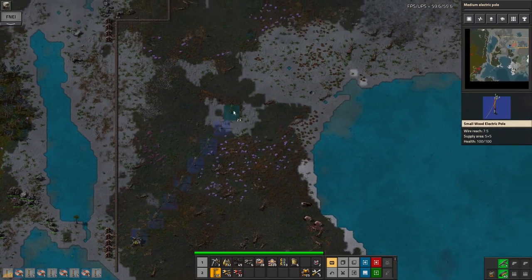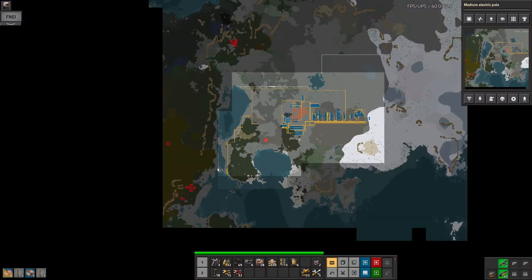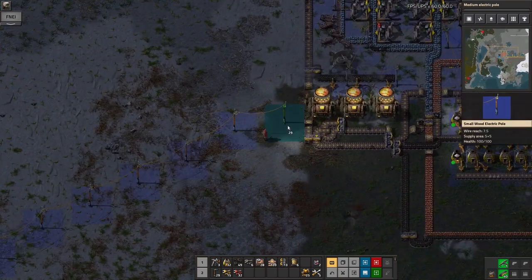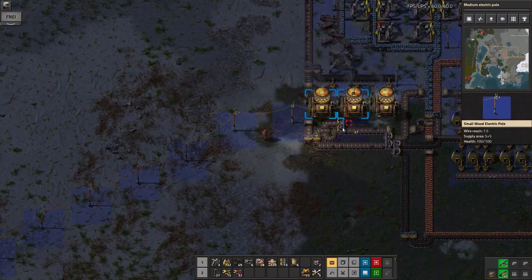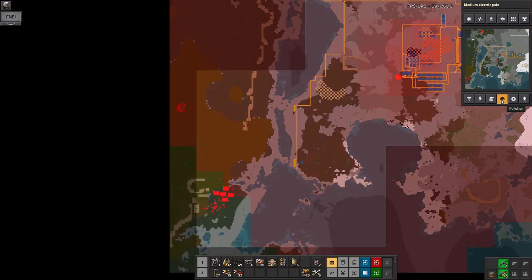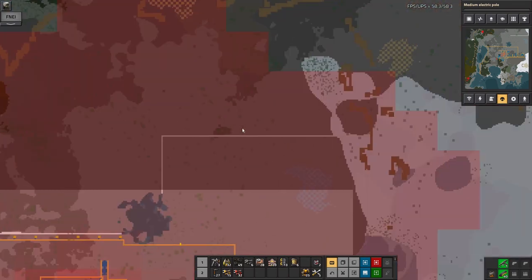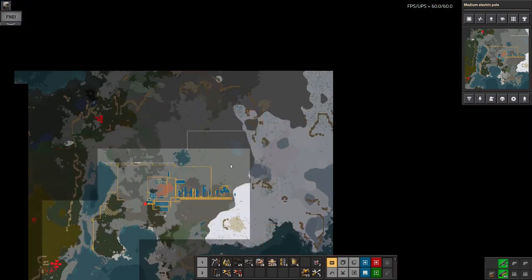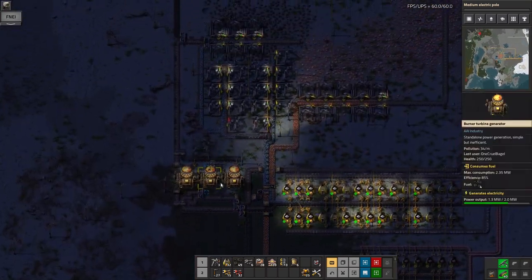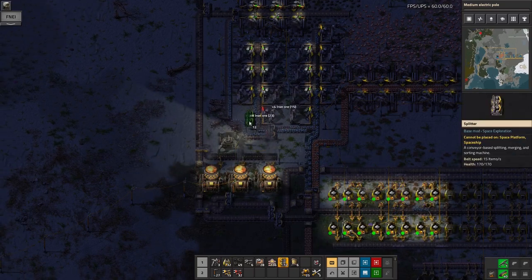I'm going to also put in some radar, with a nice curve sketched out with the power lines. So trying to get some radar in down there so I can keep an eye on what's going on. That's clearly where that attack came from — there's quite a lot of biters down there. Hopefully those turrets will mean I don't have to worry about it, and if I just keep expanding out to the east I'll probably be able to ignore it.